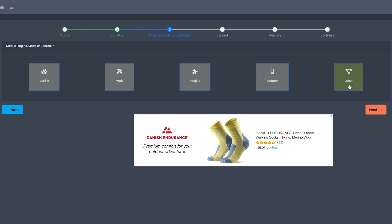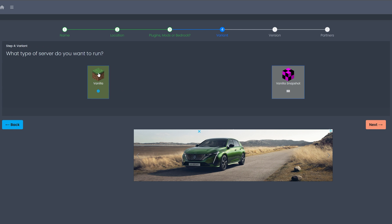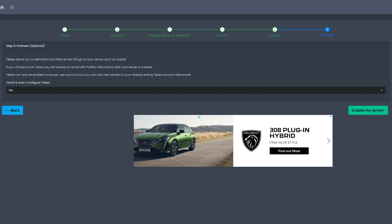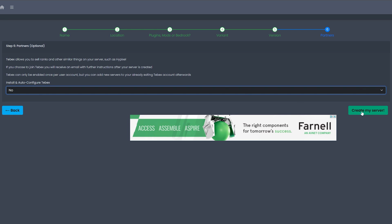I'm going to choose the default Vanilla option. You can also add mods, plugins, Bedrock, and other options. Then click Next, choose your version — I'll keep it at 1.20.2 — and click Next. You can optionally set up your own website to sell ranks and things like that; I'm going to leave that as No and click 'Create My Server'.